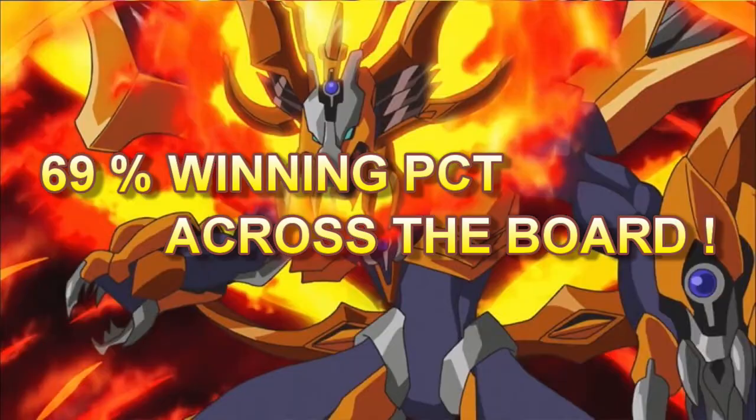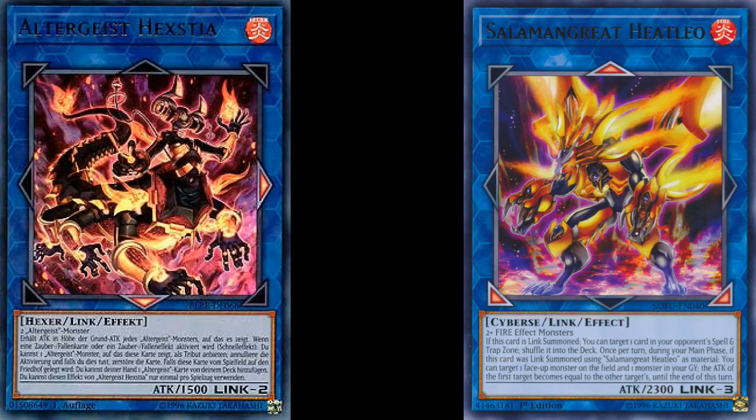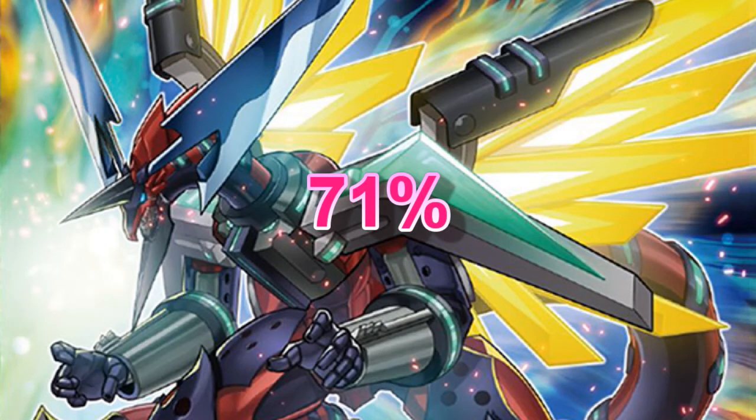Getting into the specific strengths of the deck: Salomon Great Heat Leo is a major one. Similar to Altergeist Hexatia, when it drops, the game is pretty much on the ropes or over — it's almost always a knockout punch. 67% of the time the game ends when Salomon Great Heat Leo hits the field. As a reference point, Borosaur Dragon closes at 71%, which lets you know just how powerful Salomon Great Heat Leo is.